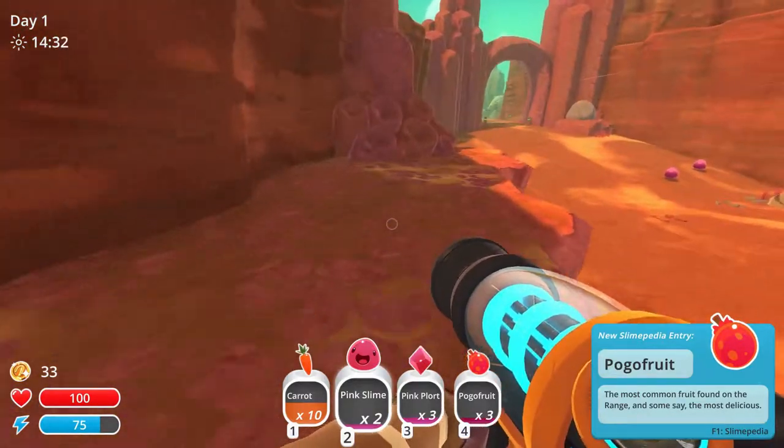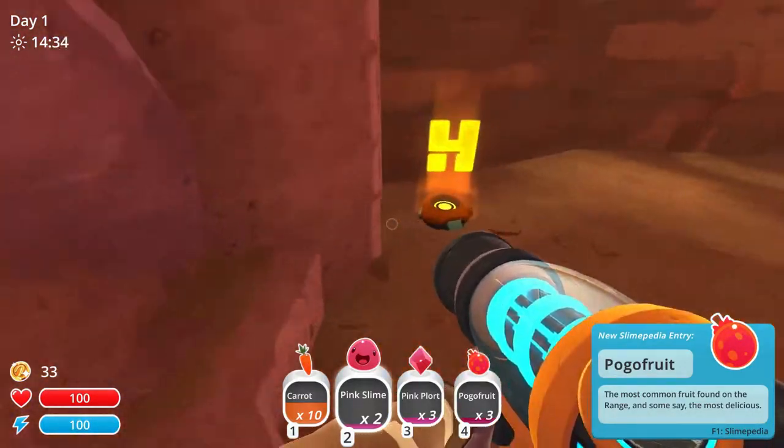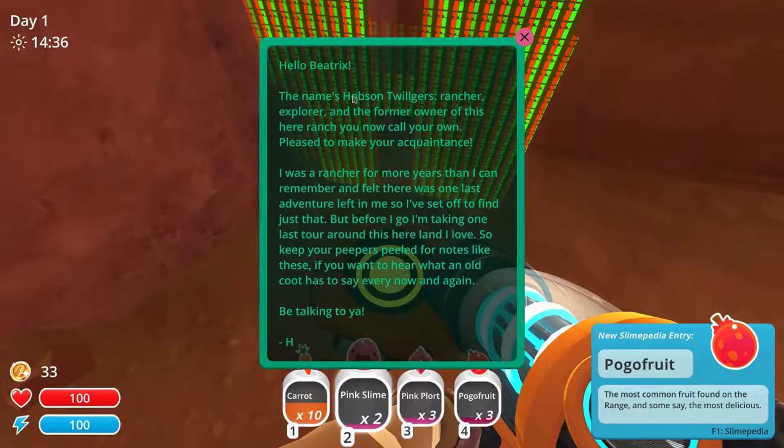What's this — 'eat to activate.' Hello Beatrix — the name's Ogden, religious rancher, explorer, and former owner of this ranch you now call your own. Pleased to make your acquaintance. I was a rancher for more years than I can remember and felt there was one last adventure left in me. I've set off to find just that. Keep your peepers peeled for notes like these if you want to hear what an old cat has to say every now and again.